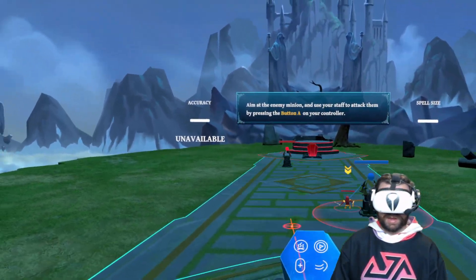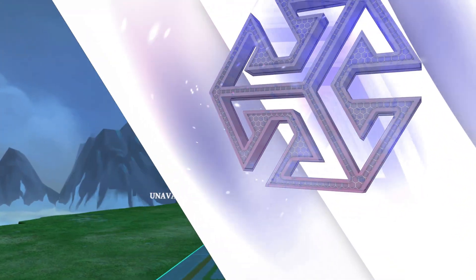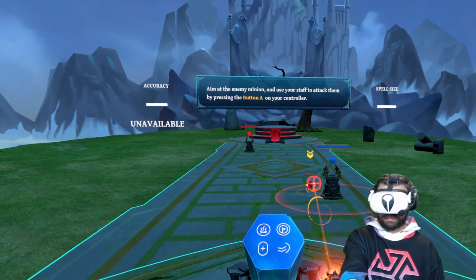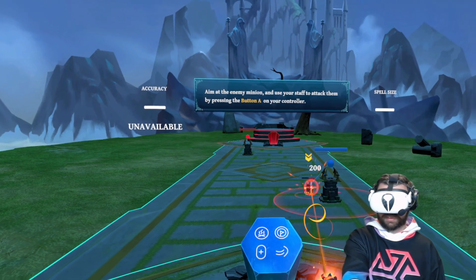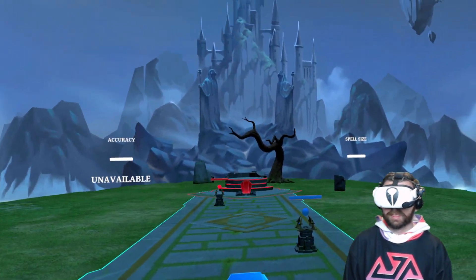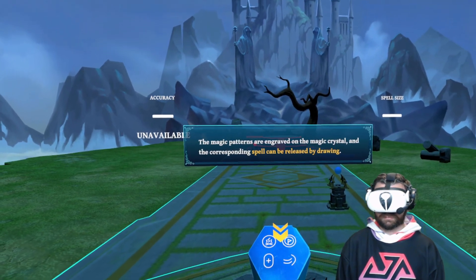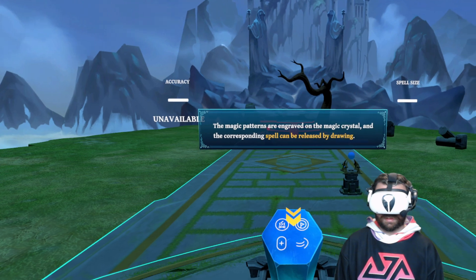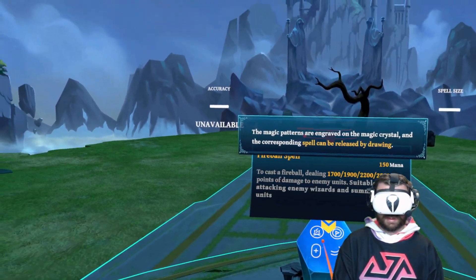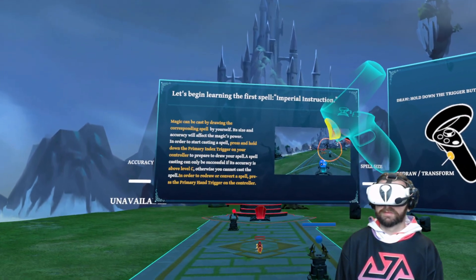The first thing we do is aim at the enemy minion and use your staff to attack them. Ow — you gotta have some good accuracy. Awesome. The magic patterns are engraved on the magic crystal, and the corresponding spell can be released by drawing the magic pattern. Wow, let's begin learning the first spell — Imperial Instruction.